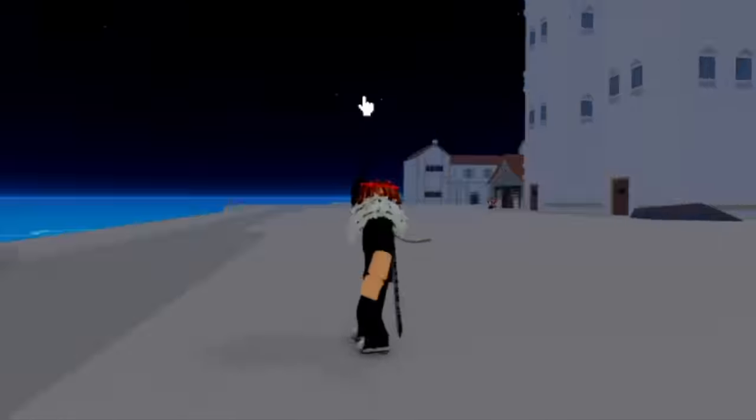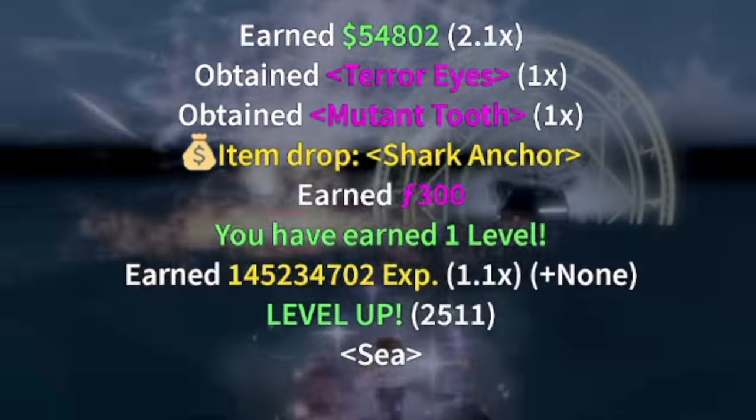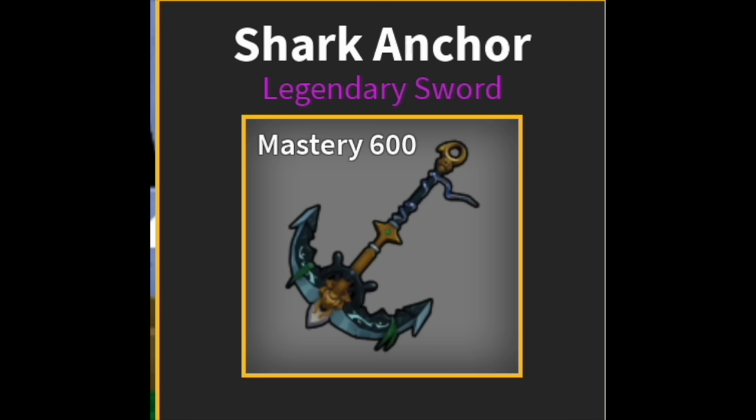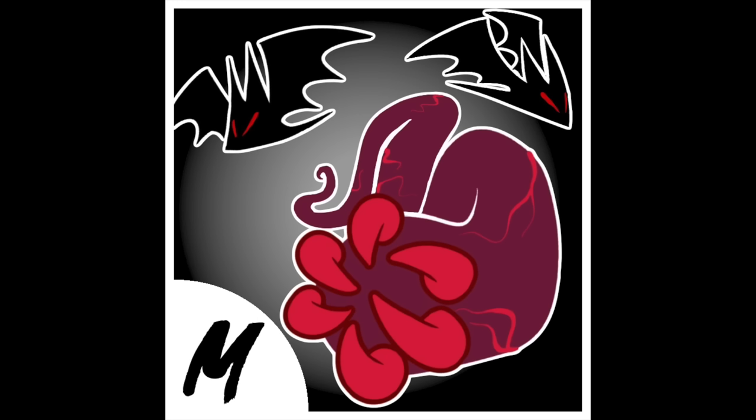Did you watch our video on how to unlock the Shark Anchor? If yes, thank you. If not yet, here's the link on the upper right side of the screen. Shark Anchor is the newest sword in this update, but for now we are going to unlock the newest fight style in this game.